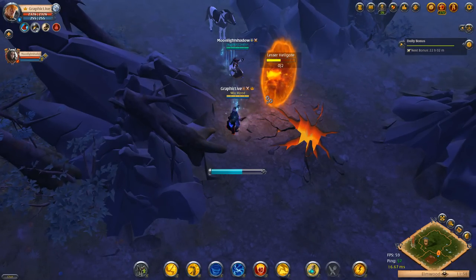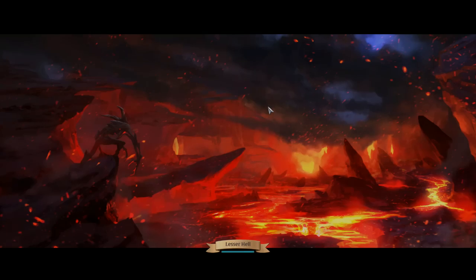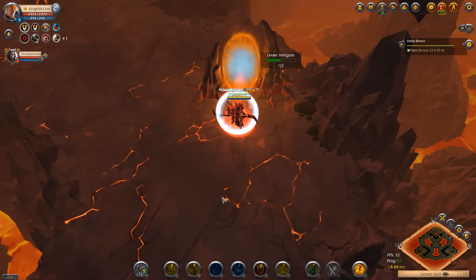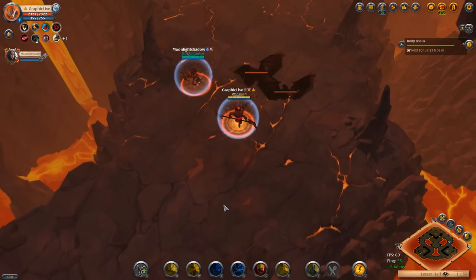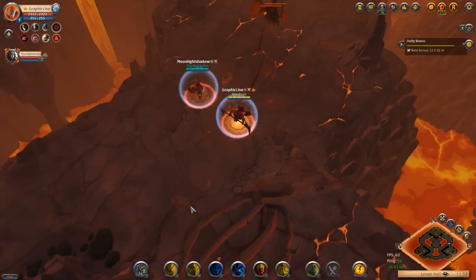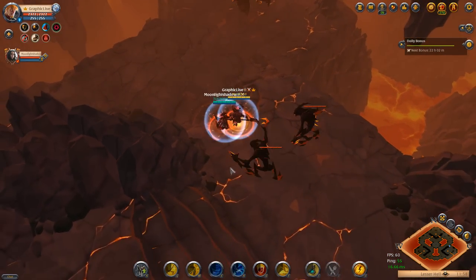The soul scythe is going to be a bruiser-slash-support build, but it's gonna do a little bit of damage because I'm gonna have the stalker jacket on it. I'm gonna have the demon cape on. You can see the abilities at the bottom of the screen — the Q is an ability that stacks, and after three stacks you actually do a stun.